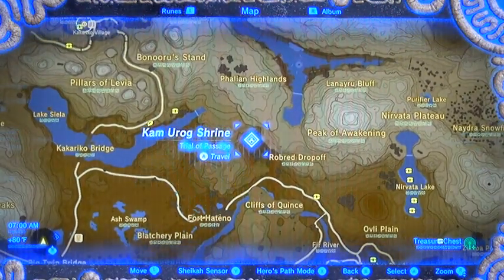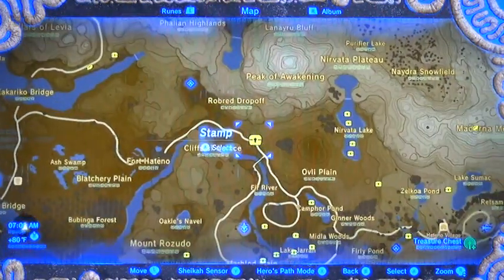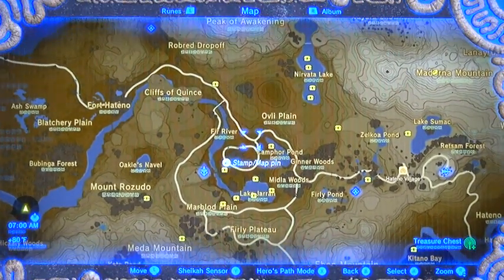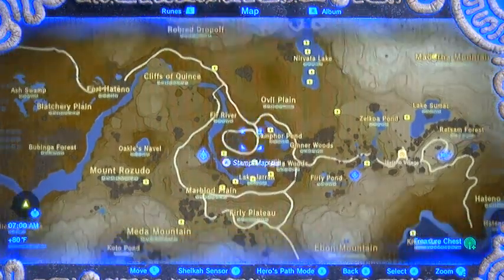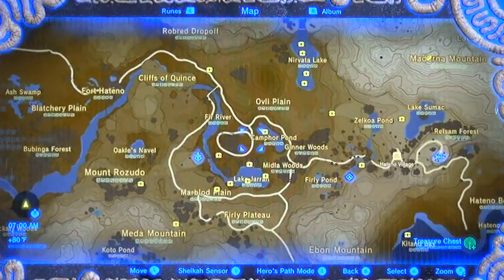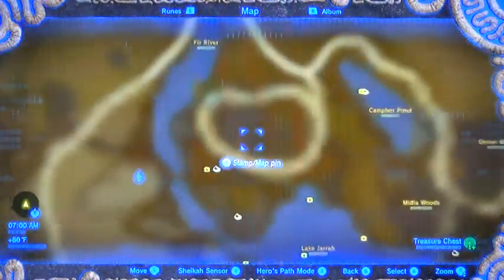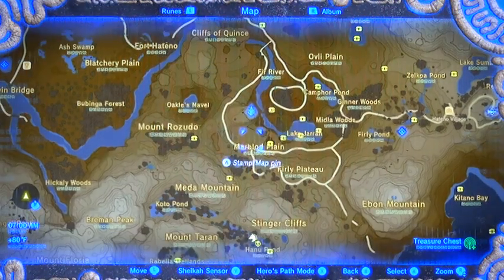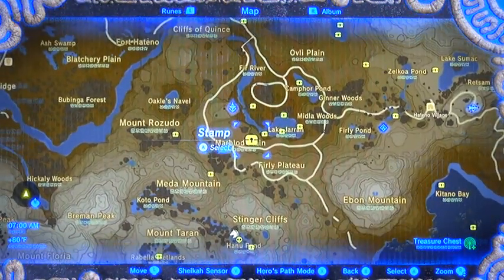At night, we shot the statue with its glowing eyes and got a shrine. Then we continued on the road and took a right at a little intersection, going into this inner loop. We wanted to get the tower, get our map, and as you can see with all my stamps, there was lots and lots of stuff to do here.